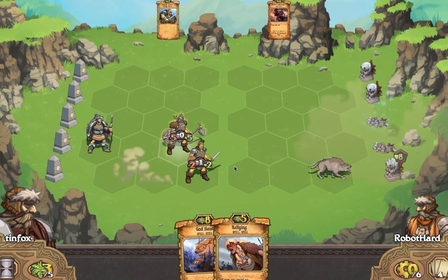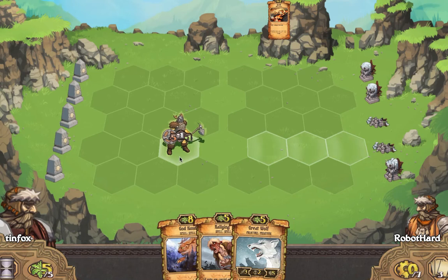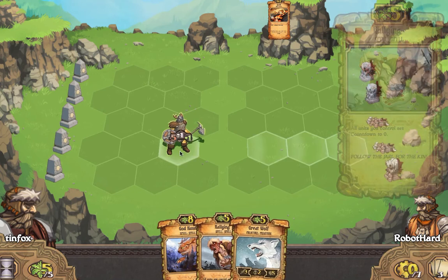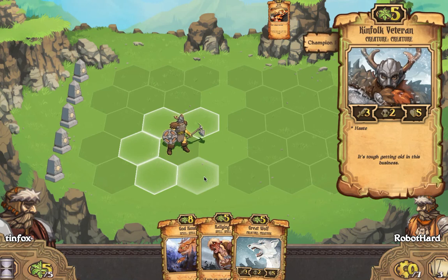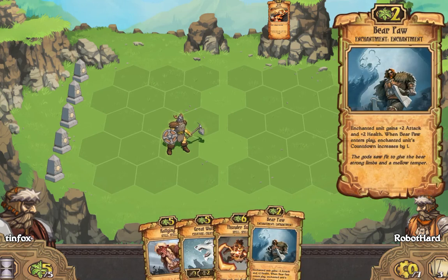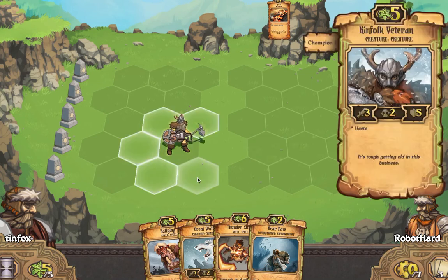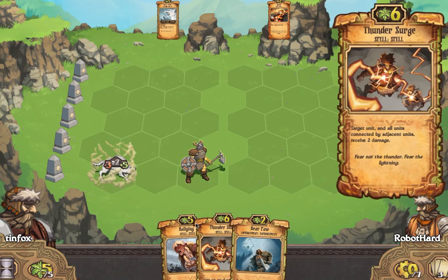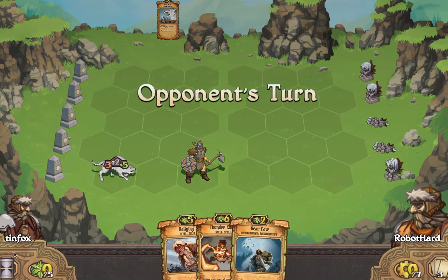Ragged Wolf will get to slide back and then we'll get to slide this brother and the other Kinfolk down to just destroy that lane — which is probably not even necessary since it's at seven. Quake, ooh, bummer. Instead of rally, let's try this. I think the God Hand strategy is not necessary at this point. Let's put out the Great Wolf, and I think that'll be what we do.